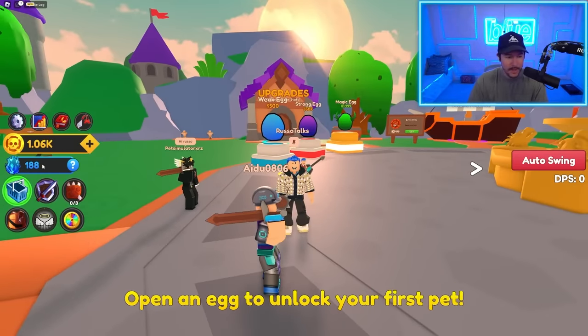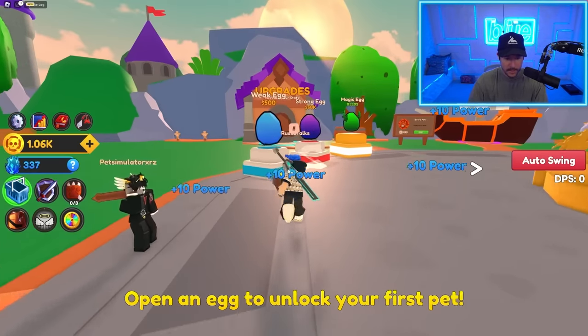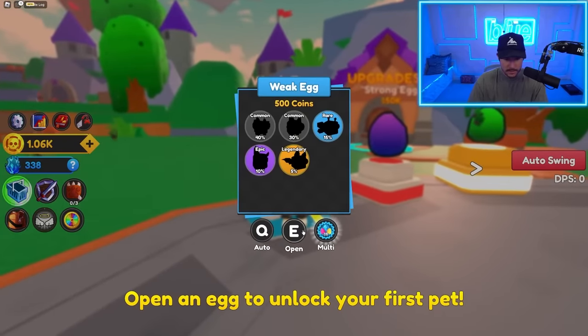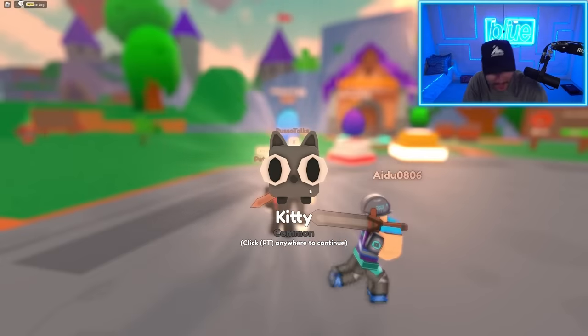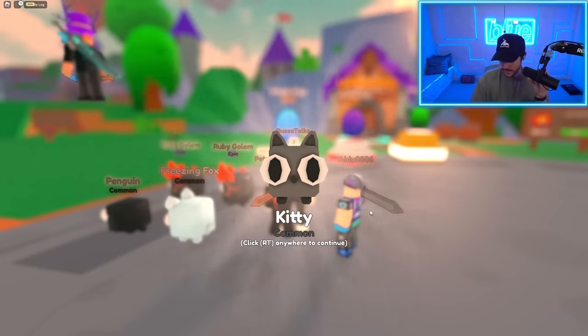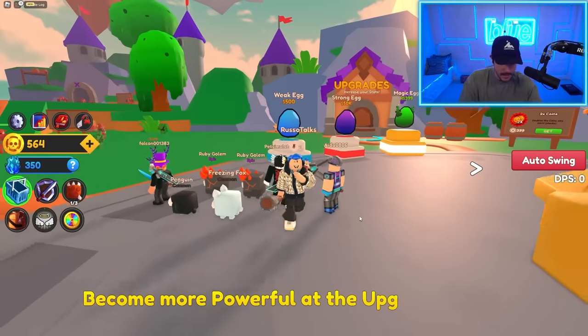The weapons give you a multiplier for power, meaning my power is about to be crazy. It's telling me to open an egg, so let's go ahead and open this first one — the weak egg. What is that abomination? I'm sorry to make fun of your pets game, but what are those? Anyways, we got a kitty pet.